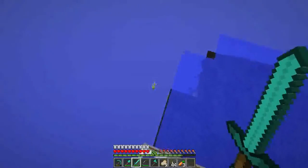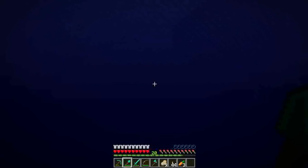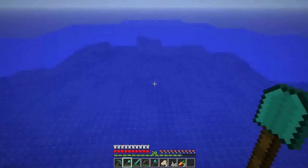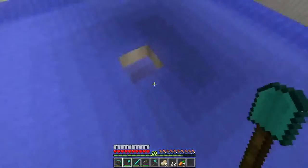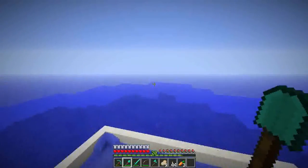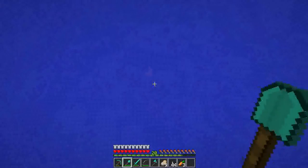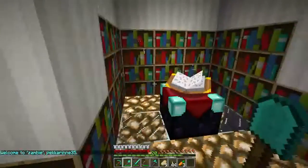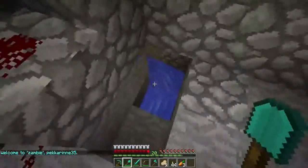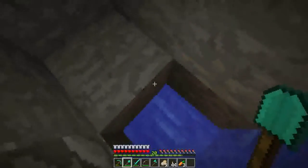There's a slime in the water — can slimes spawn in the ocean? Well he's not really in the ocean, I know where he is. Anyway, I think I'm going to build a mob system. There's a zombie spawner that ratman found, but this isn't going to work because they can escape from here.